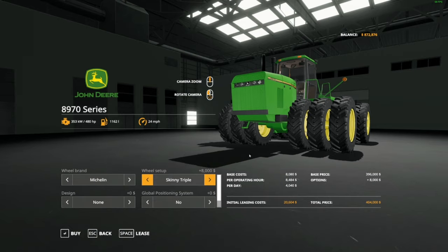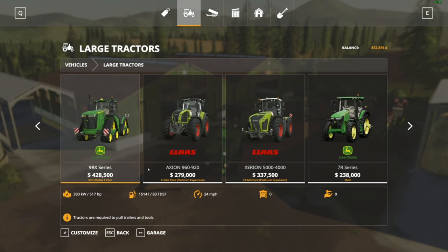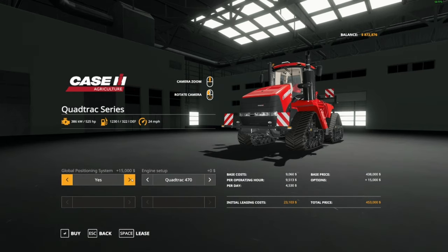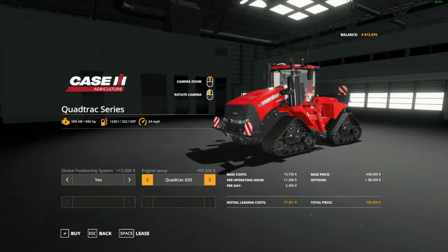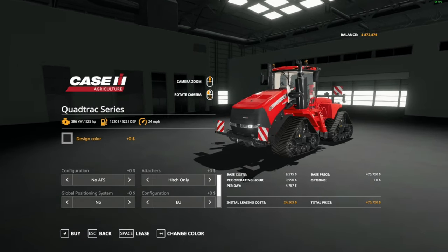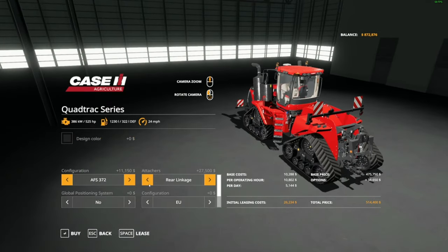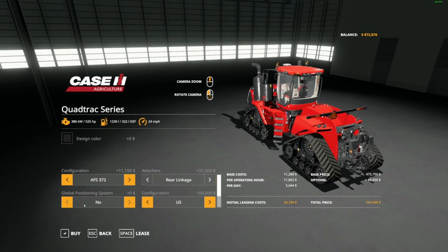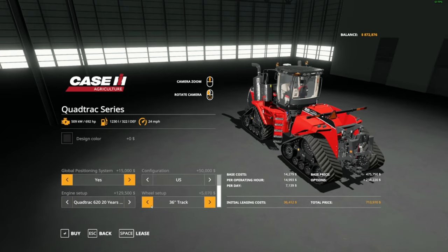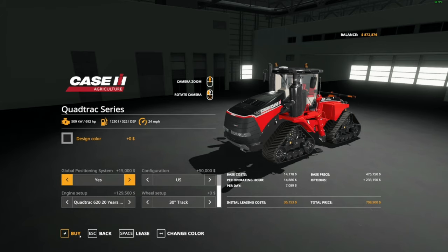This tractor would do it but just barely — I love this tractor, I gotta get one back on the farm. Since it's Case I'm not sure the Case quadtrack will match, but let's go with the modded one. We'll definitely want a three-point hitch just in case, GPS, U.S. markings, skinnier tracks — I actually like those better. We'll buy that too: seven hundred thousand dollars and now we're poor.